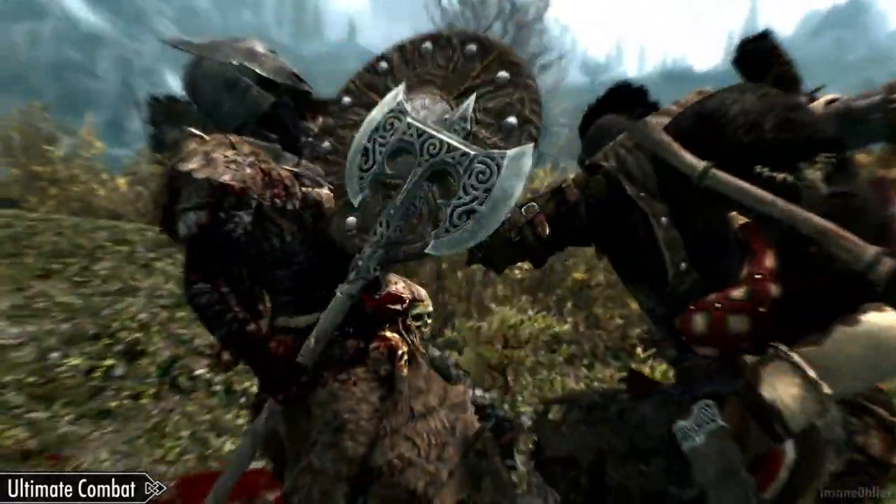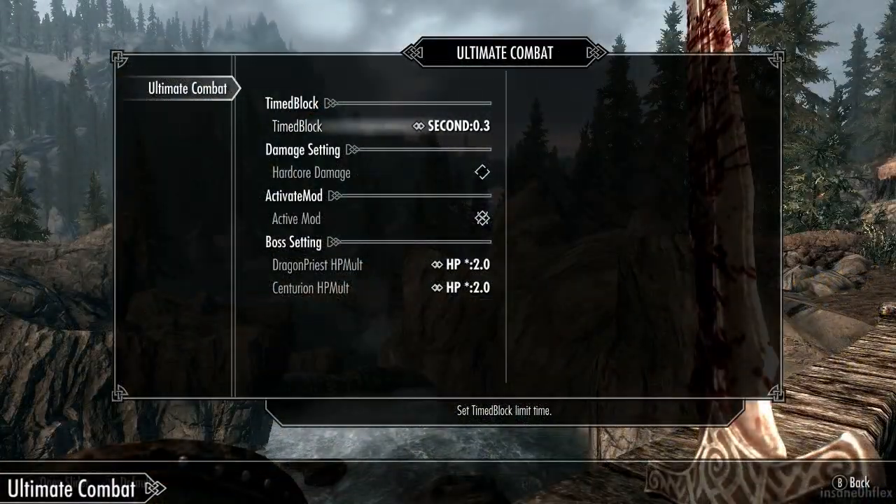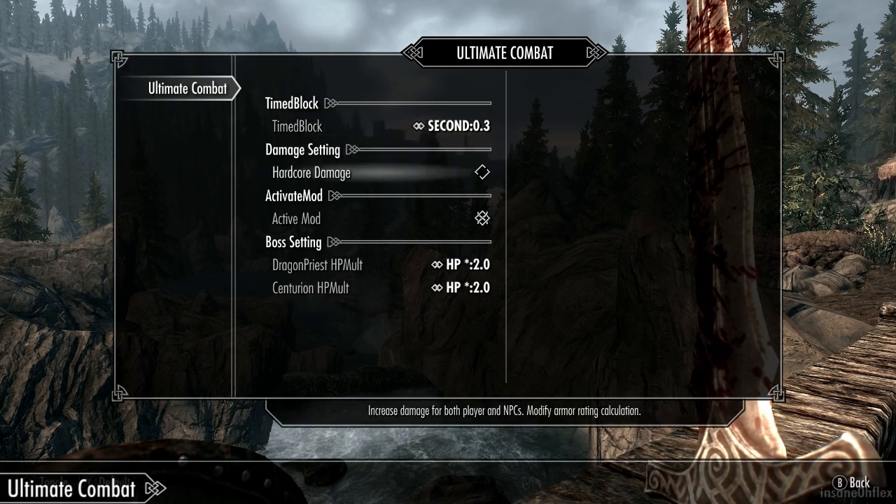The mod also features a mod configuration menu where you can change several options, such as the settings on the timed block mechanic, certain boss health, and if you want, you can enable a hardcore mode, which makes yourself deal more damage and makes NPCs deal more damage, making combat a lot faster and more deadly.